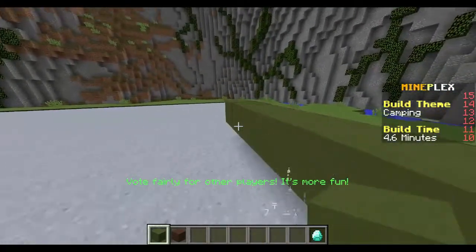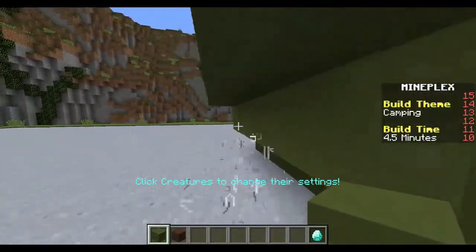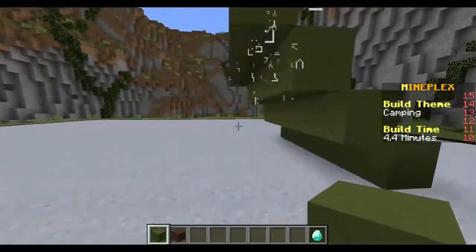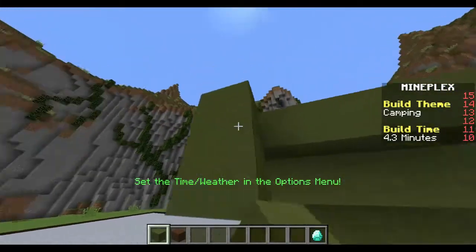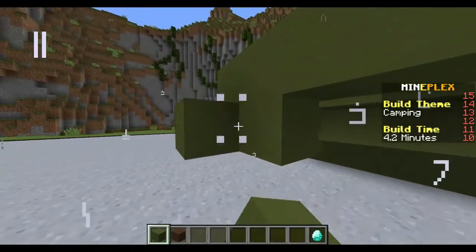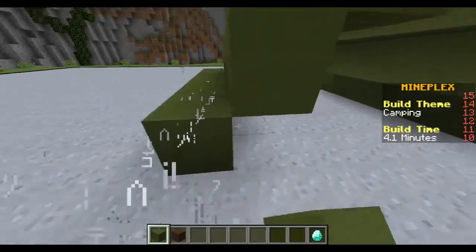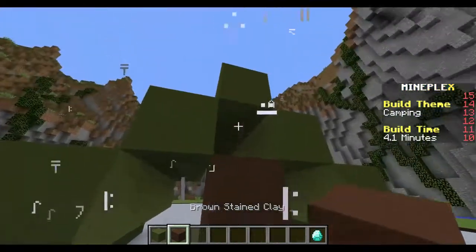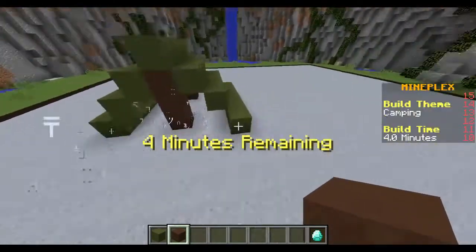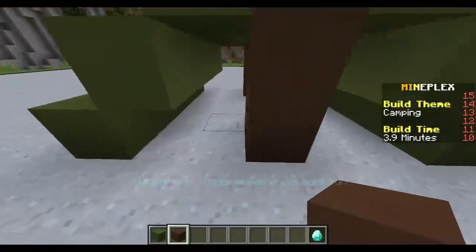Making a little tent right here. Let's see how I should make it. All right, keep on going — this will be the only tent and then we'll make a campfire and it'll be amazing. Right here we need that, so it's like a little tent right here.